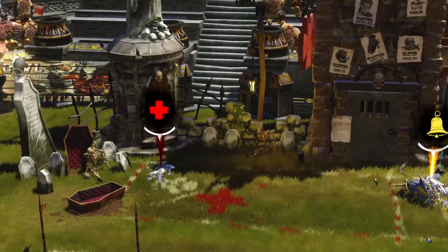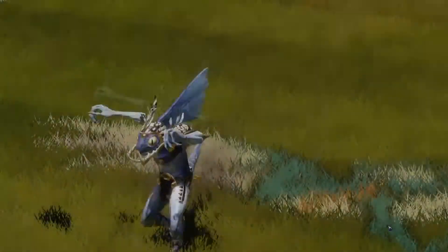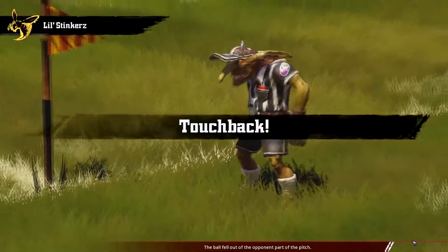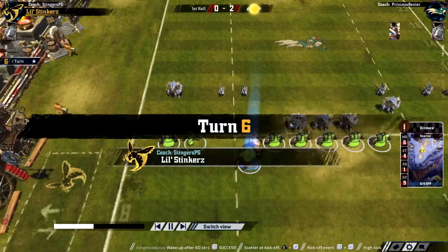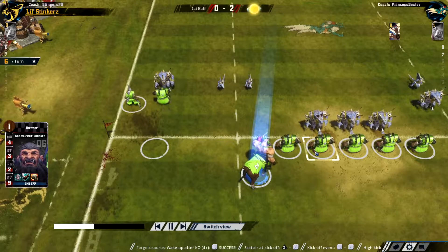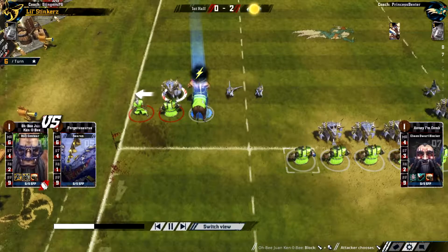The Saurus gets back up from being knocked out. Those Bull Centaurs can move pretty quick — in fact we get a high kick, which means I'm probably going to give it to a Bull Centaur. It's a touchback anyway, well worth giving to one of the Bull Centaurs — and the one further up as well, which is always a good thing. In fact, I'm blitzing with this one — it's kind of risky, especially since it didn't really work out.